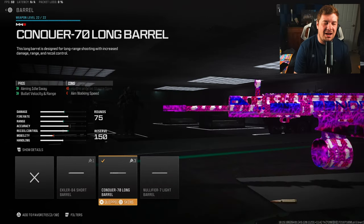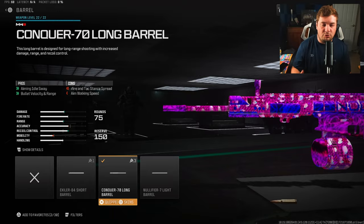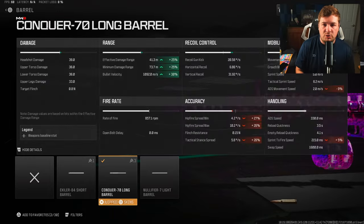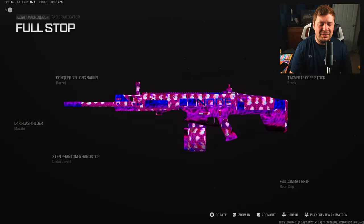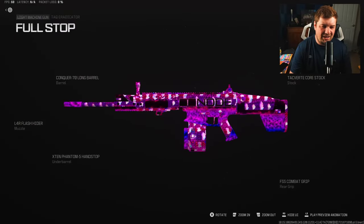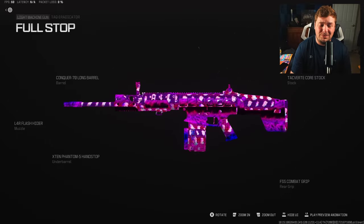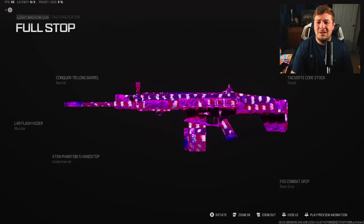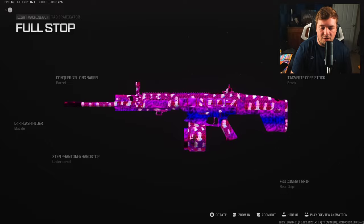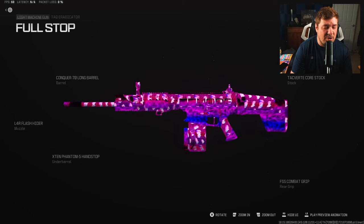My final attachment is the Conker 70 Long Barrel for bullet velocity and damage range. You're going to need an attachment like this when building a long-range build, giving you a 25% increase to damage range and 30% additional bullet velocity. LMGs are probably the least viewed weapons on my channel, and I get it — they're not a very popular Call of Duty weapon. But personally, I've been slowly enjoying them. They always hit really hard and are really satisfying because of the large ammo capacity.